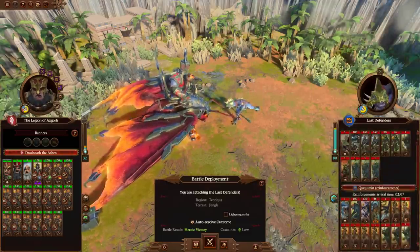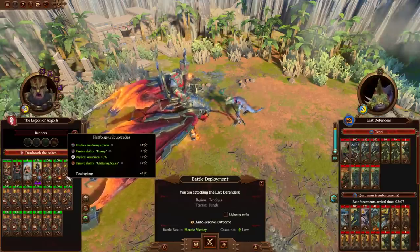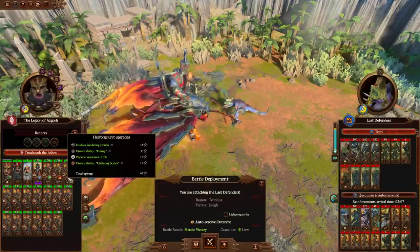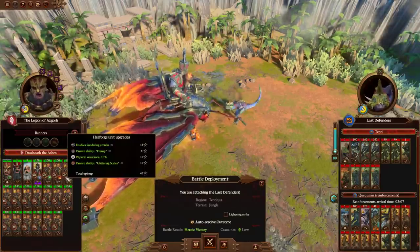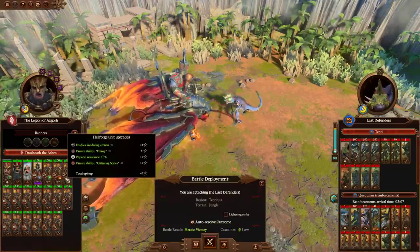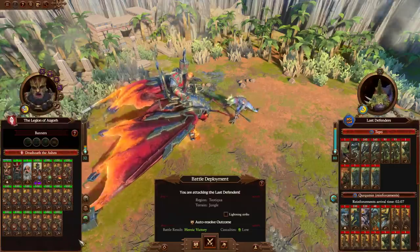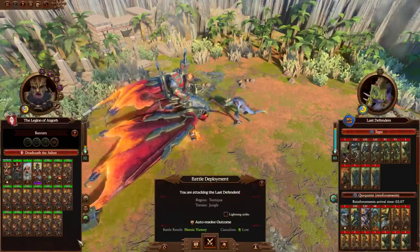More than two full stacks in total, and there's some dangerous units in here as well. We've got Hellforge unit upgrades: Sundering Attacks, Frenzy, Physical Resistance 10%, and Passability Glittering Scales — all quite useful. It would have been good to see the Oath of Contempt for extra Physical Resistance, but we don't have that.